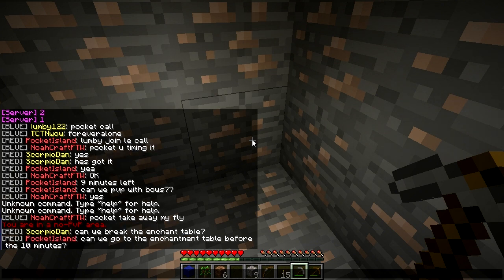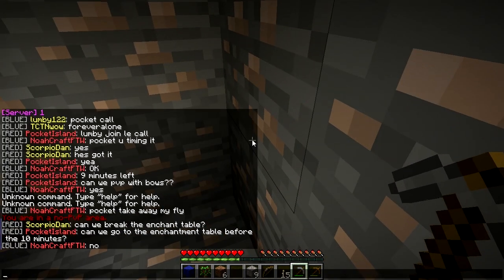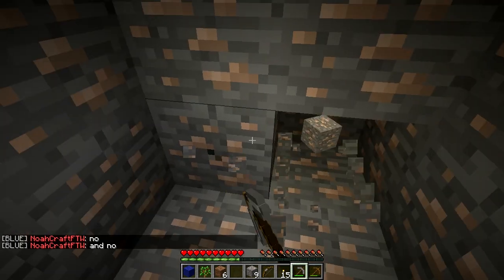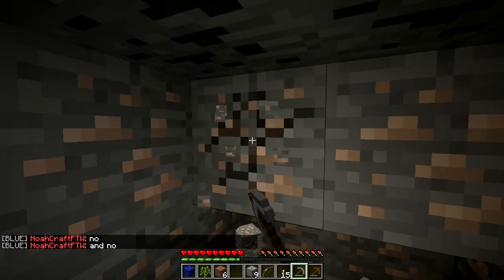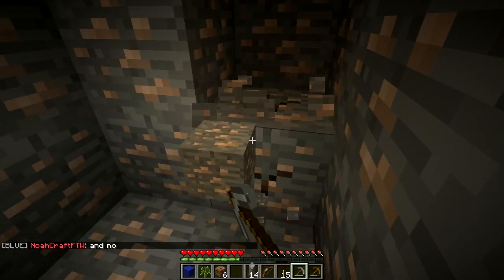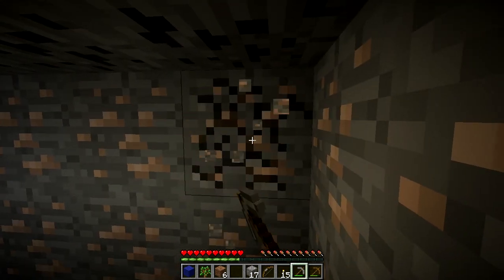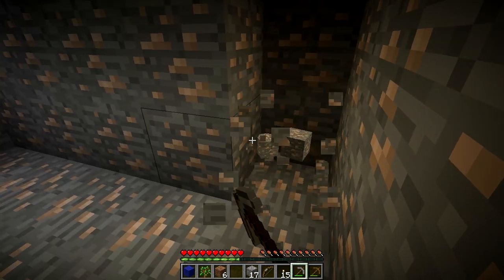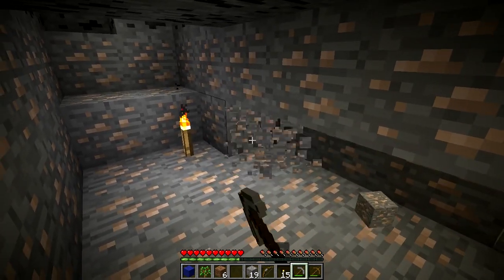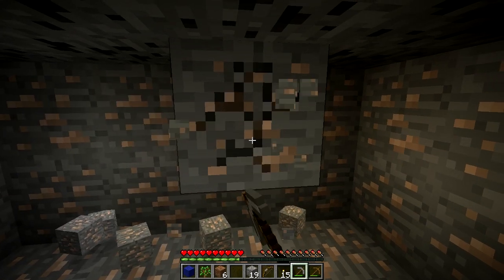Should you be able to break the enchantment table? No. I'm going to make a chest to put all the important stuff in. I put a bow in it. I can get enough iron for everyone right now if you really need it. Let's go kill some pigs. Someone set up some food. Let's cut some pigs.